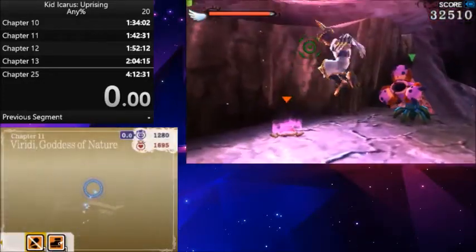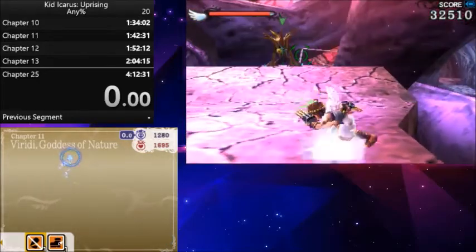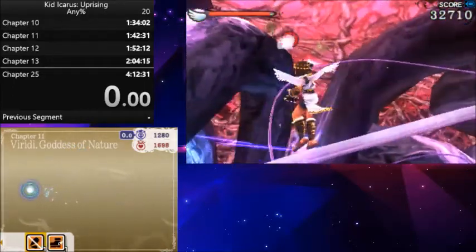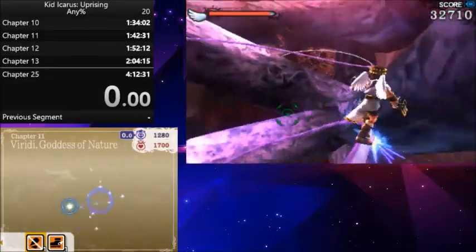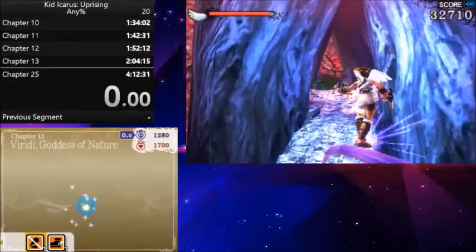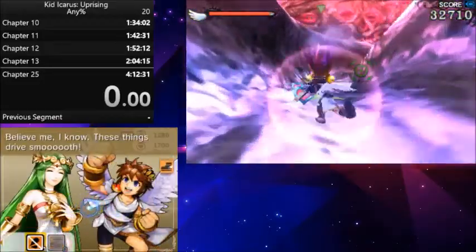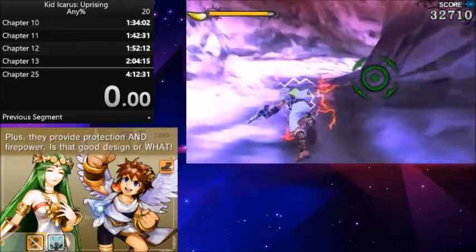Thanks Viridi. Then we've got this jump pad and we're going to want to run straight behind that guy. The next area you usually do with an ether rain, but because it is a speedrun you're going to skip the ether rain entirely. So instead of taking that, you're going to use your other lightweight.